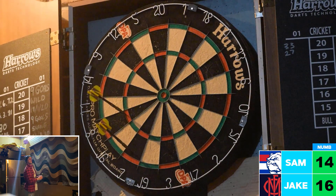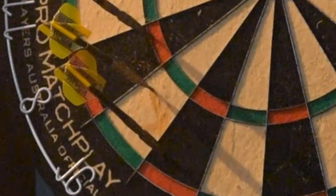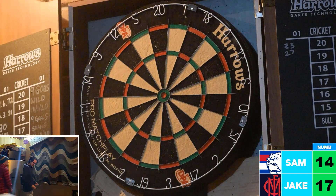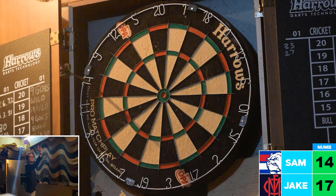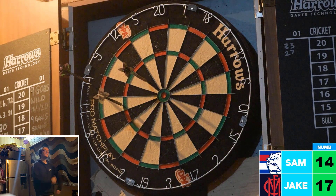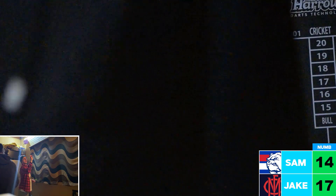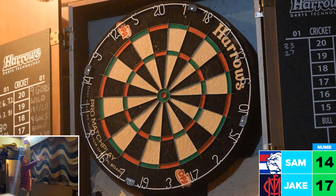Jake wants to hit number 16 — he can't seem to hit it at first, but there it is, and he moves on to number 17, bridging the gap even further. Sam hits in between number 14 but not inside it — hits 11 and then number 12. He just cannot seem to hit number 14, which is going to set him back even further.